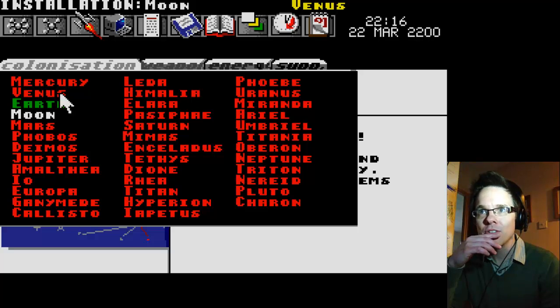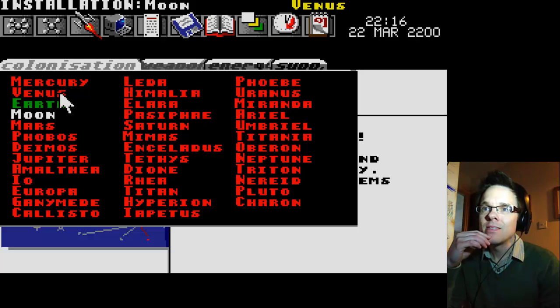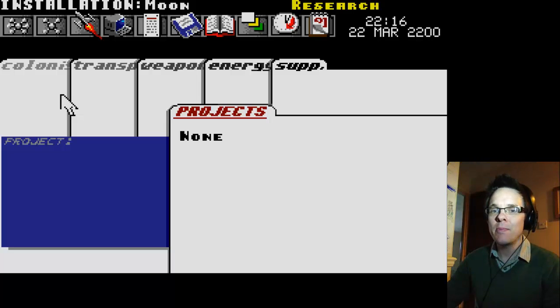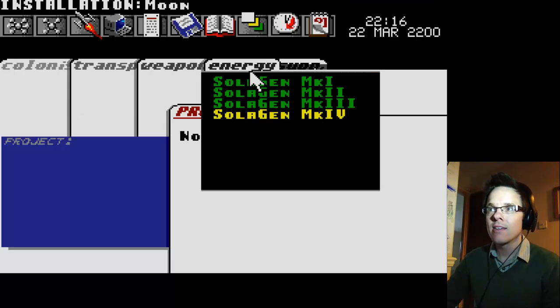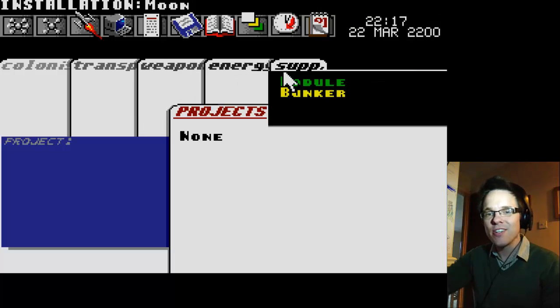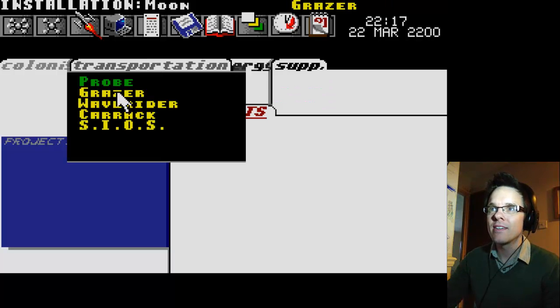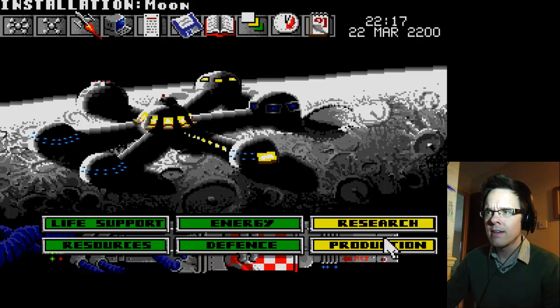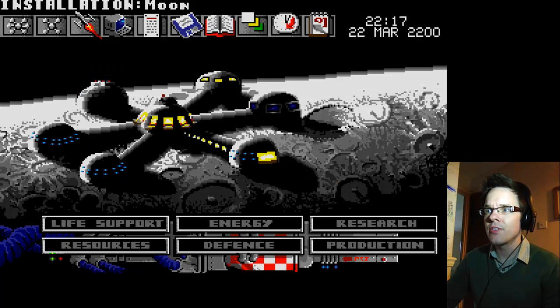I'm making probes, but if I launch them Mars are not going to be happy. What should I do? Let's keep the peace for now — we don't want to rock the boat because who knows what kind of weaponry they've got. There's not a lot else to do other than explore the solar system, so I'm sorry Mars, but I am going to explore this solar system. Production is on the go for a probe.